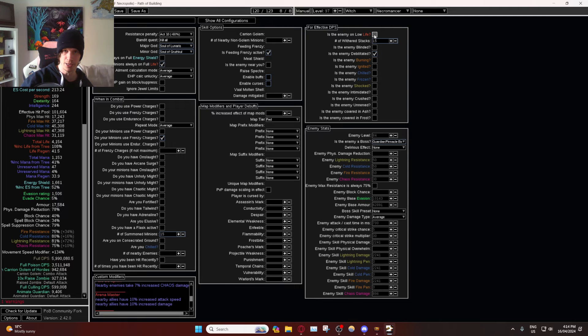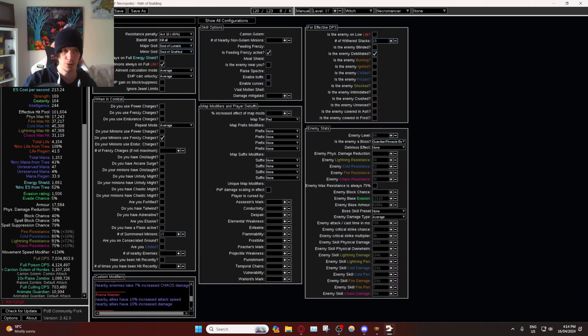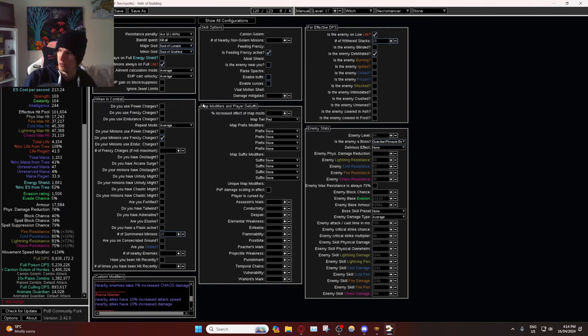It did come at the cost of running Vitality or Defiance Banner, so there is that trade-off. You can drop Punishment if you don't want to go that route and you'll still do respectable damage. For those who don't have the Despair on-hit gloves, all you do is not run Punishment, run level 21 Despair, and you'll be doing 7 million damage compared to 6.8 million. The reason we go the Despair on-hit Punishment route is that even though we do less single-target damage, the Animate Guardian is applying Despair and Temporal Chains.